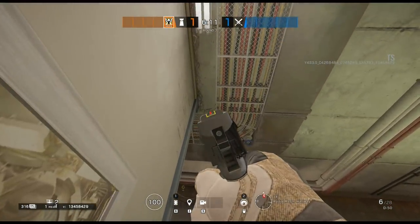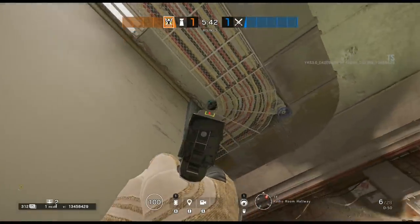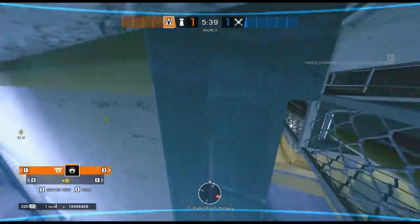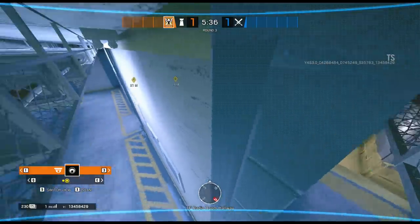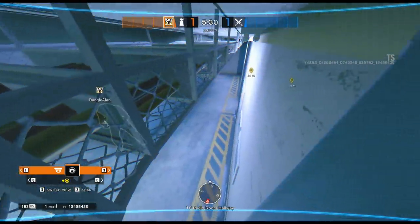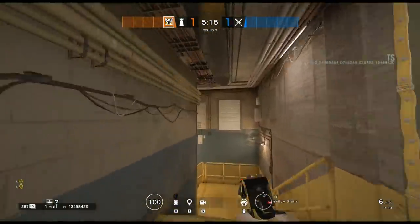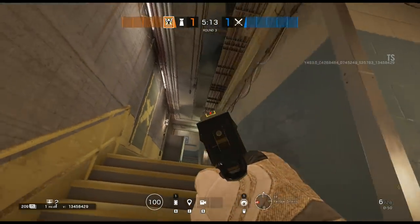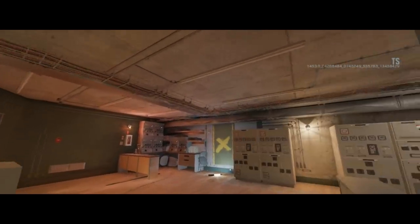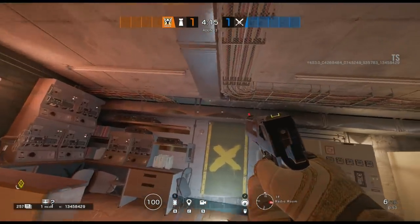Moving upstairs onto the first floor, this one is just off the blue stairs on the radio room hallway. There is a bunch of cables running along the top of the ceiling and right up against the wall there's a small little gap where you can place the cam up on the ceiling. From here you can watch parts of the blue stairs and the radio room hallway, which will be a high traffic area for enemies pushing the objective.